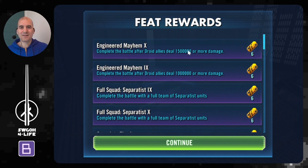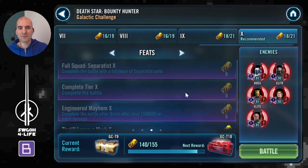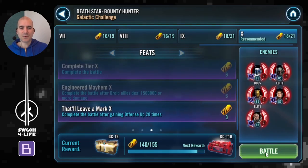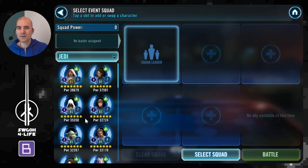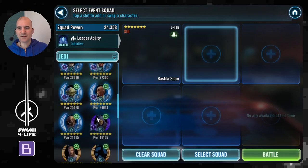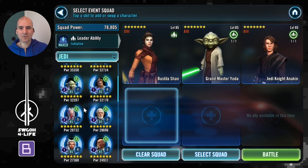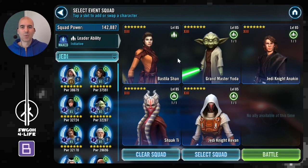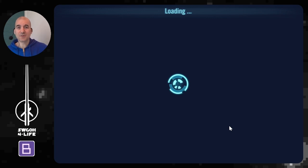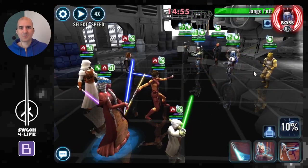We've completed the unique separatist squad feat and dealt all damage with droid allies, so three feats are now done with this first battle. We only have the offense-up feat left, so I'll be bringing in my Jedi. Let me put the team together: I'll go with Bastila lead for some extra tenacity, then Yoda for spreading all those buffs, Anakin and Shaak Ti who both can give you offense up, and finally Revan for marking enemies and his utility.